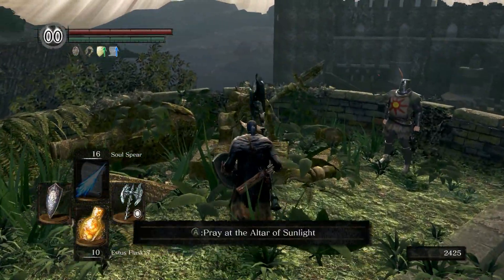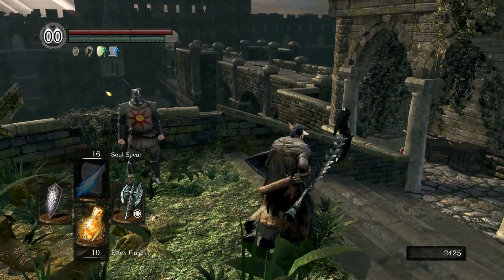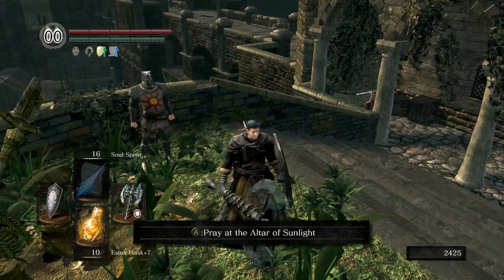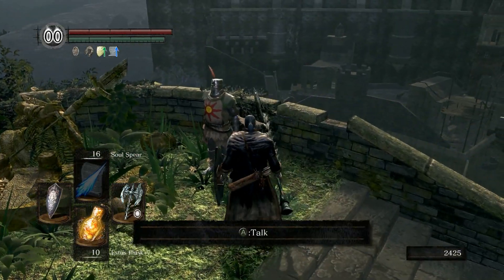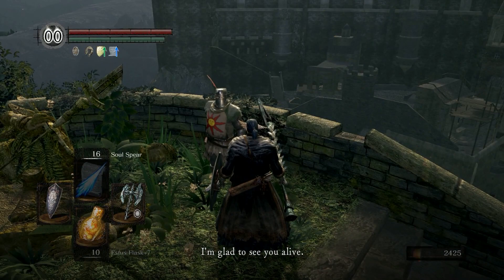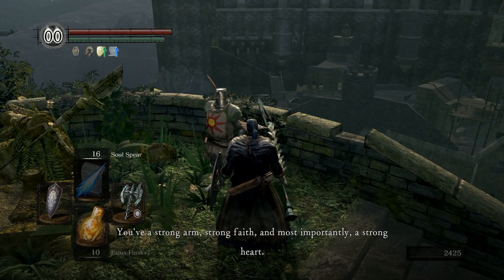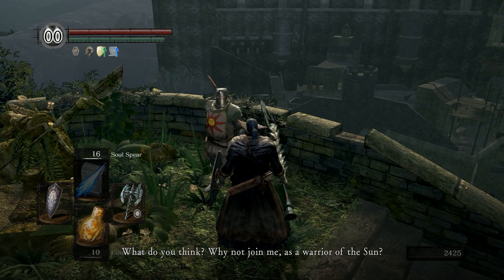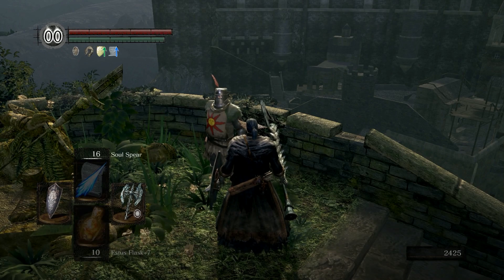We're back over here where you can join the Warriors of Sunlight Covenant. This is after meeting Ornstein and Smough, and this is when Solaire will show back up here if you talked to him in Anor Londo. He'll have special dialogue if you join his covenant with him around. He says: 'Hello there, I'm glad to see you alive. You have done well. You've a strong arm, strong faith, and most importantly a strong heart. Why not join me as a Warrior of the Sun? Righteous Knights, Guardians of all that is good.' Sure, why not.